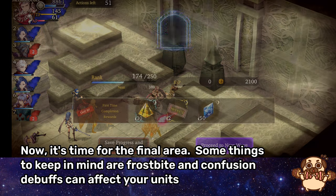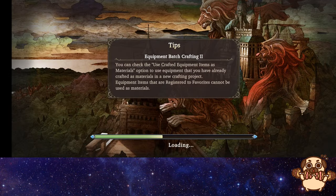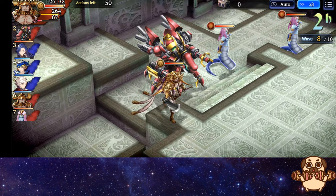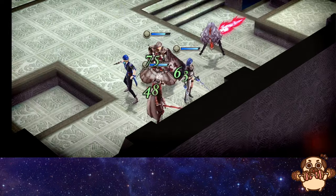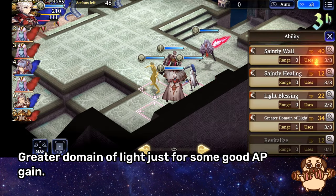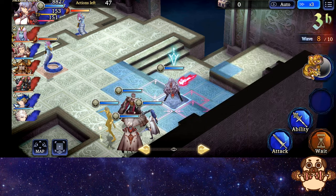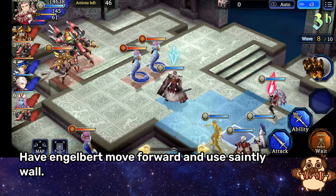Now it's time for the final area. Some things to keep in mind: Frostbite and Confusion debuffs can affect your units. First, keep everyone back except Engelbert — you will want to gain some AP before proceeding. I decided to heal up here and give Engelbert some protection. Boon of the Phoenix unlock. Greater Domain of Light, just for some good AP gain. Concentration Vitality with Elsurel.